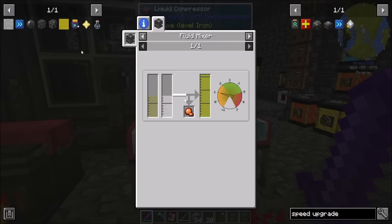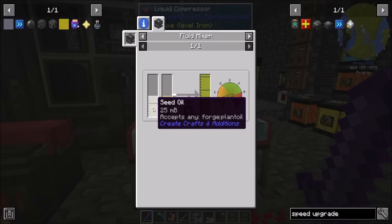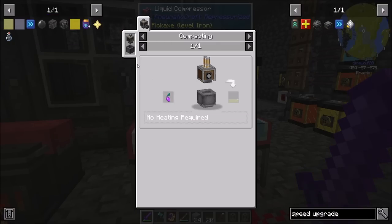Bioethanol is ethanol from PneumaticCraft Repressurized, and seed oil is vegetable oil from PneumaticCraft. I want to stay within the mod as much as I can — to me it's fun. Initially I like to stay within the mod so I can show this is the mod, this is what it does, and this is how you can use it working by itself. And then it's fun to pull in other mods' things so you can do OP stuff that wasn't planned for.